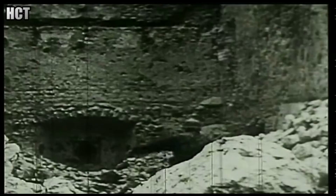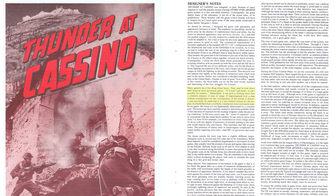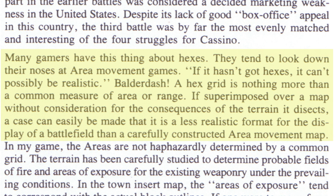Five years later, Courtney Allen took his area impulse system to an unusual battle — the Third Battle of Monte Cassino. This required a number of changes to the system, as well as a map with two different scales. In the designer's notes to Thunder at Cassino, Allen was even more direct: 'Many gamers have this thing about hexes. They tend to look down their noses at area movement games. If it hasn't got hexes, it can't possibly be realistic. Balderdash. A hex grid is nothing more than a common measure of area or range. If superimposed over a map without consideration for the consequences of the terrain it dissects, a case can easily be made that it is a less realistic format for the display of a battlefield than a carefully constructed area movement map.' Do you get the feeling that there's something going on here?